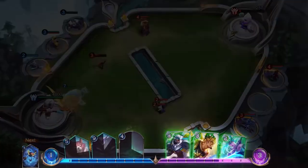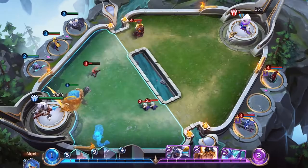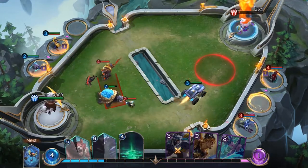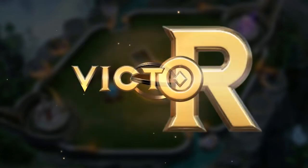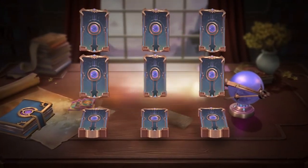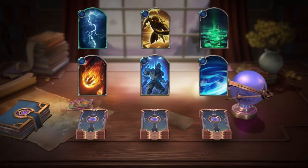In Arena, you will fight your opponent with the cards in hand. You have to take down your opponent's little commander to win the battle. There are three types of cards: Hero, Monster, and Spell.